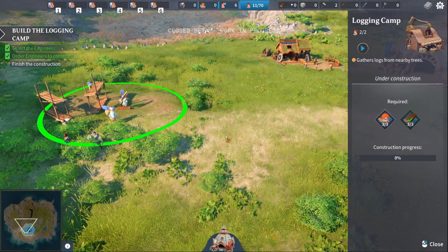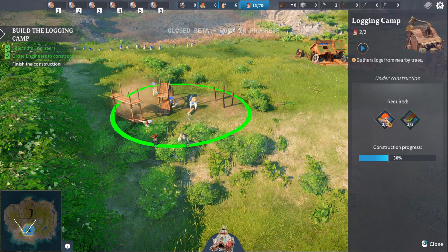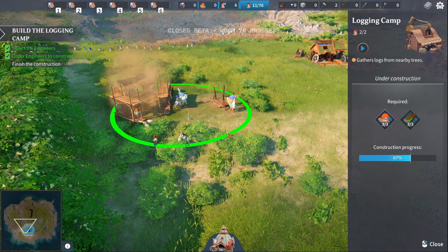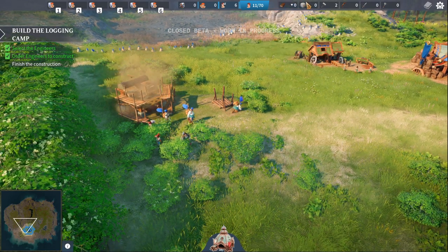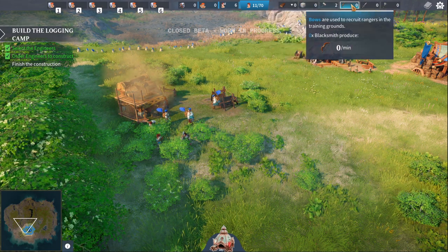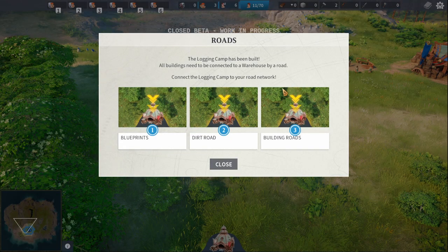So are they building this? What do they need? Required - looks like three engineers, and logging. We've got logs. Looking at the resources panel here: wood, stone, tools, bows, swords, and axes.